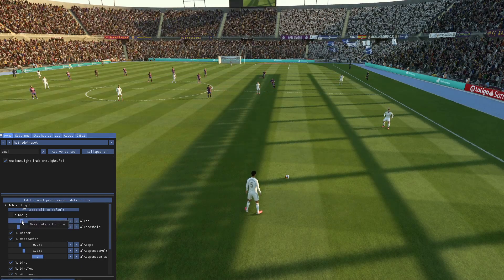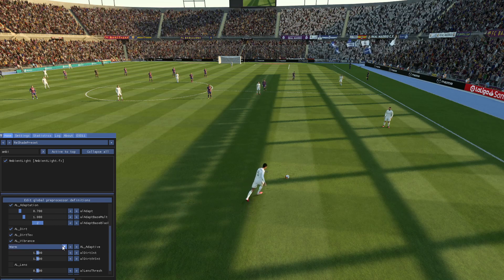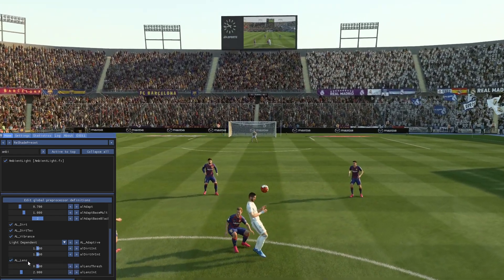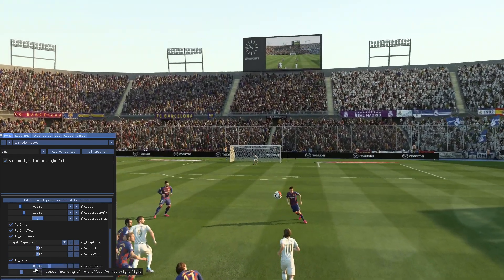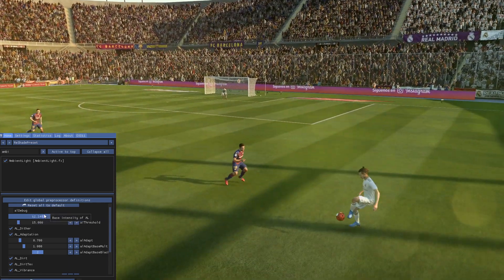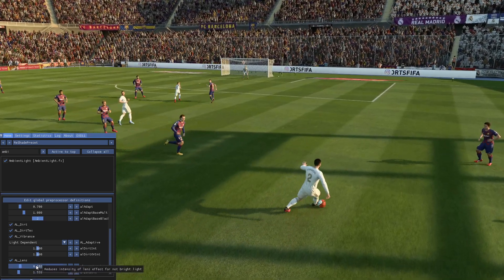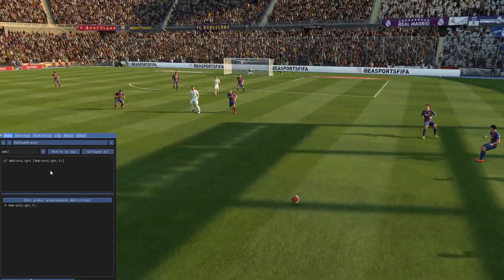The bass intensity I'll set around 2.7, adaptive light dependent, and lens — I like these interesting effects on the screen. You can change them, you can make them stronger by changing the bass intensity. It's becoming very interesting, but I like to keep it nice, just coming from time to time like a special light effect. Anyways, that's all with ambient light.